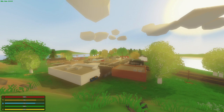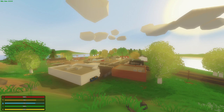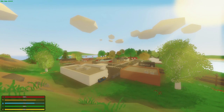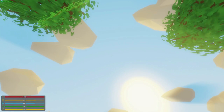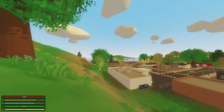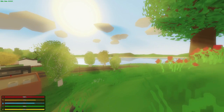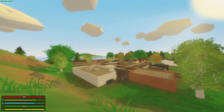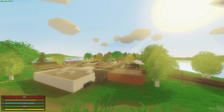In terms of changes we can see in the game, the performance should improve for many of you, and some graphical changes include a gradient skybox. As you can see, it's kind of like a deep sky blue up above, and then it starts to get to a lighter white near the horizon, which is actually very realistic. It's such a subtle change, but it just makes the game look so much better.